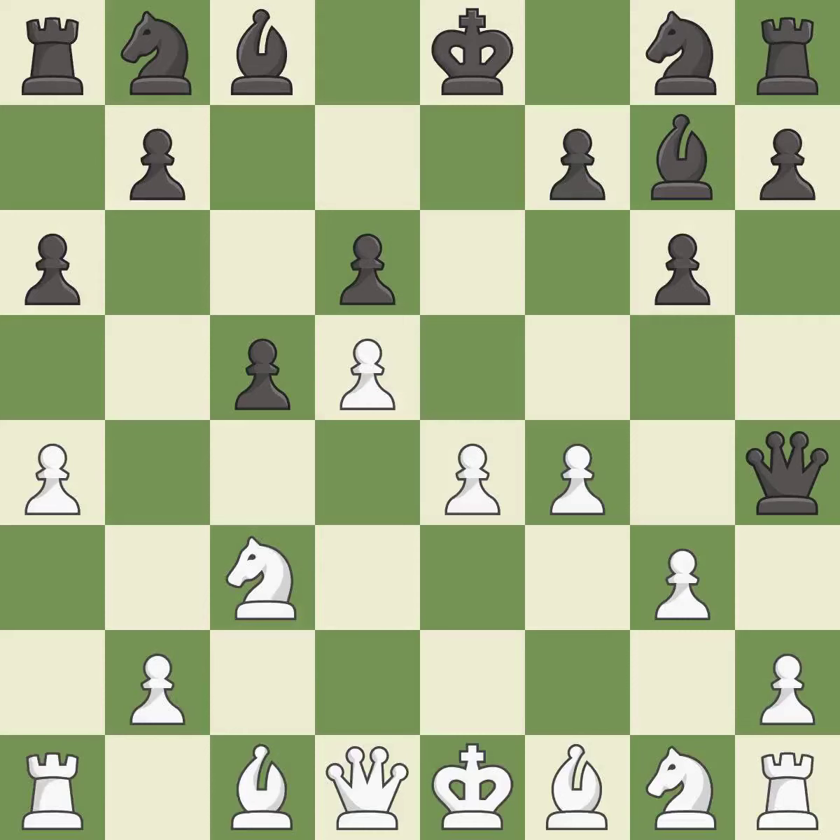This forces the checking queen to move away due to a pawn kick. This is the only move that works — it is a great move.